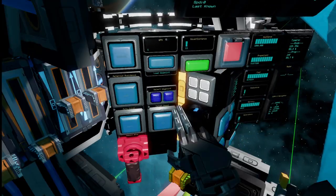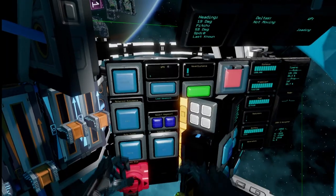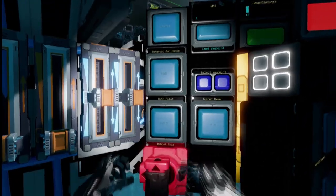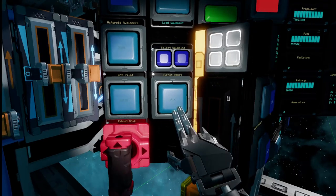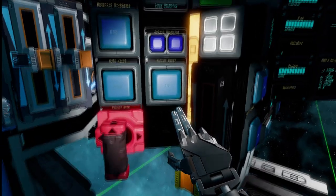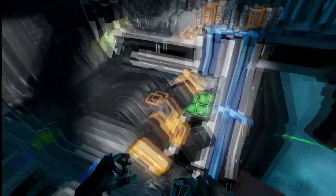Over here on the left-hand side we've got our different waypoints, and it looks like we can save and load different waypoints as well. We've got our autopilot, our asteroid avoidance system, our typical cruise button. Here it looks like we have a button to fix the turrets if they ever get out of whack, and then of course the big red lever — that is the handle to reboot the ship.